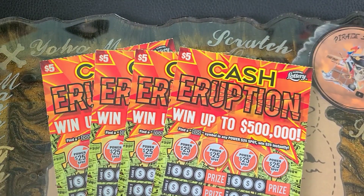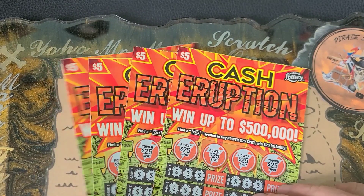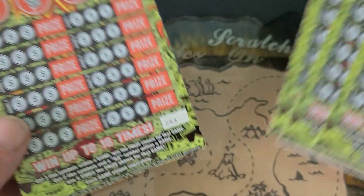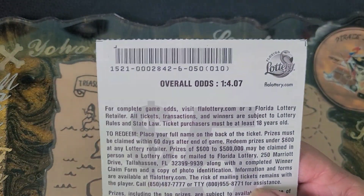Yo ho, yo ho, what's going on guys? Pirate Scratcher is back. Today we got a $20 session of the new Cash Eruptions. We have tickets number 50 through 53. The odds on these tickets are 1 in 4.07. We got pack number 6 on this one.